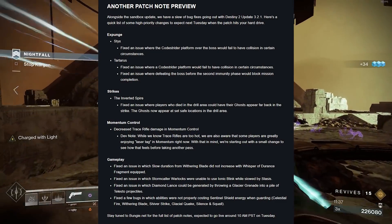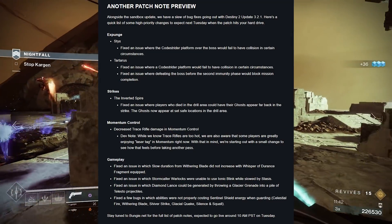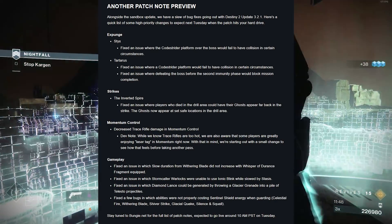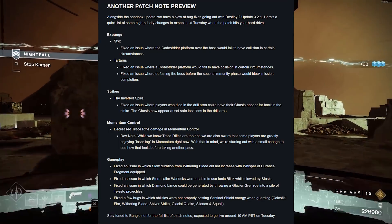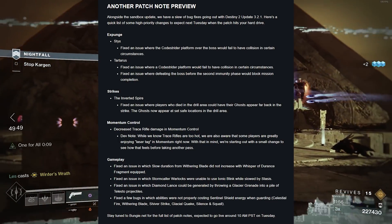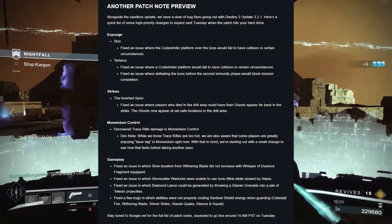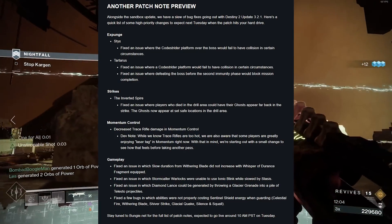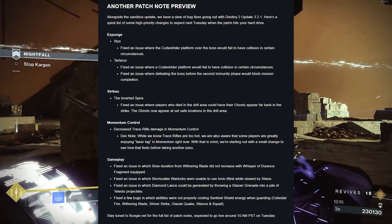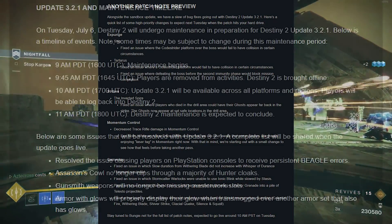Alongside the sandbox update, there's a slew of bug fixes going out with Destiny 2 Update 3.2.1 next Tuesday when the patch hits your hard drive. In Momentum Control, trace rifle damage is being decreased. They're also fixing an issue where slow duration from Withering Blade did not increase with the Whisper of Durance fragment equipped. Additionally, Stormcaller Warlocks can now ionic blink even while being slowed by stasis. That is your patch note preview for Update 3.2.1, going out next week at 10 a.m. Pacific, concluding by 11 a.m.